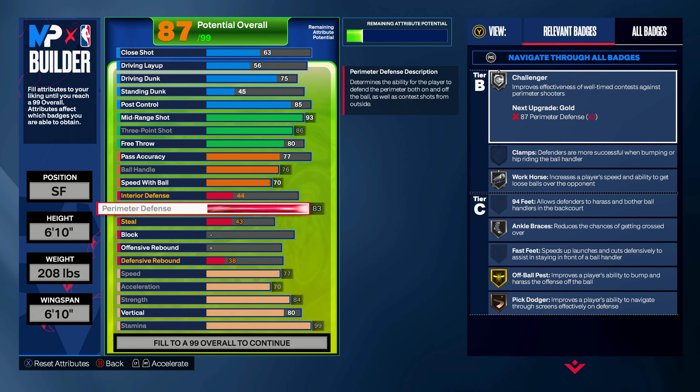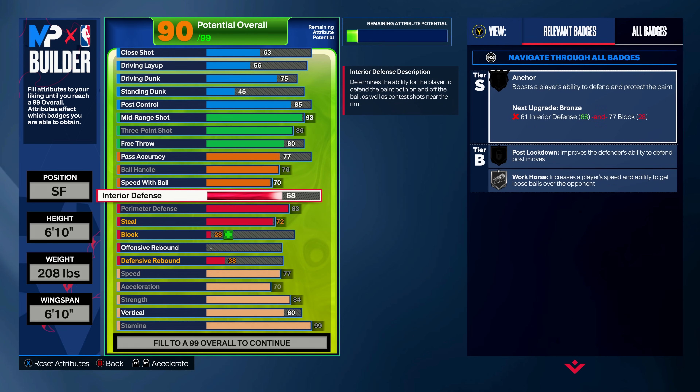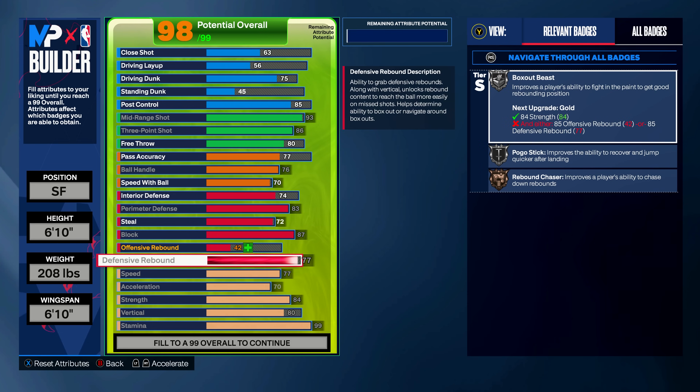Coming down to defense, we're going to max out perimeter defense to an 83. Steal is going to be a 72 for bronze glove — we also get bronze interceptor and bronze right-stick ripper, so we're going to be able to get steals at a pretty decent rate. Interior defense is going to be a 74 for post move lockdown on bronze, and then we're slamming the block all the way up to an 87 to get silver anchor and gold chase down artist.